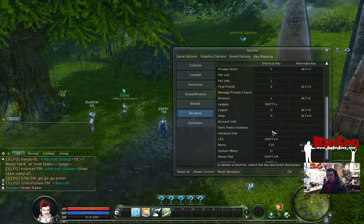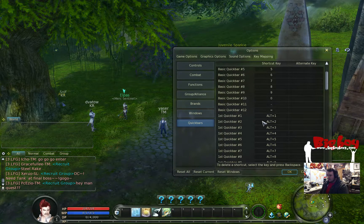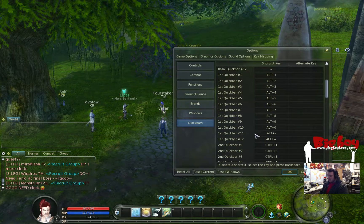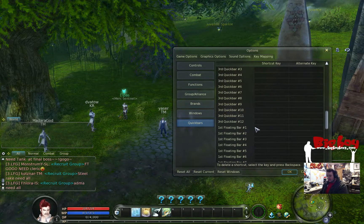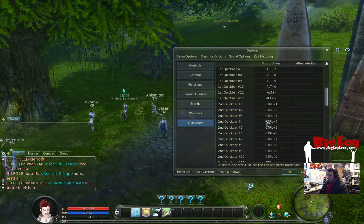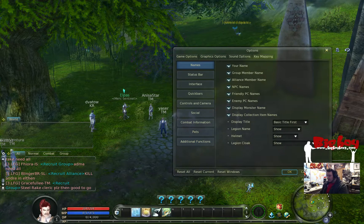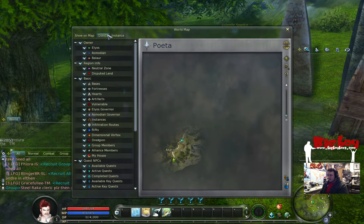You can set all the key mappings however you choose depending on whether you're left-handed or right-handed. Quick bars shows the buttons you'll use to access any bars on your screen. I turned off the first and second ones, but for instance the first bar could be accessed by pressing Alt — I could change that to Alt-A if I wanted. We'll get into that once I actually need more than one bar. That's pretty much it for the options that matter at this point in the game, and I'll update that if anything changes.